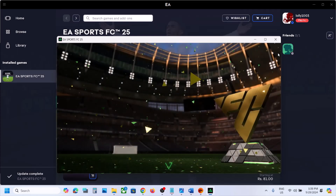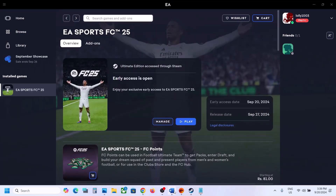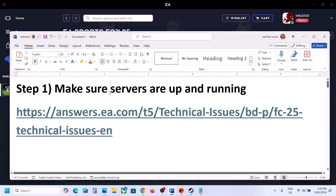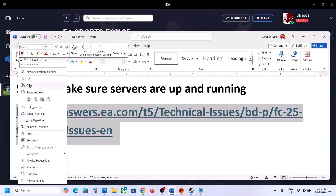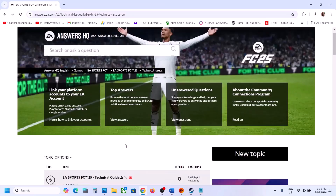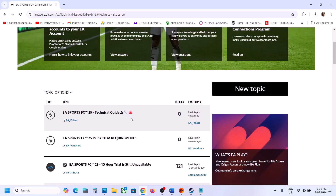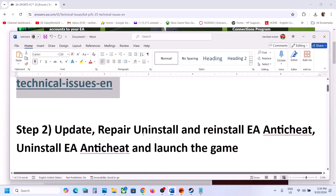If still not working, follow the rest of the steps in this video. First, make sure the servers are up and running. Go to the EA website — the link is provided in the video description — and check the EA forum for any server outage. If there is a server outage they will let you know on that page, and you simply have to wait until servers are back up.